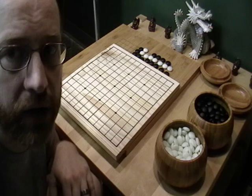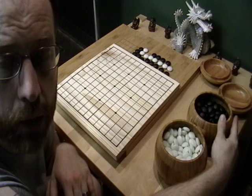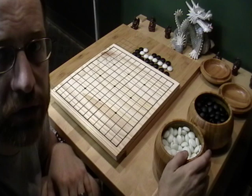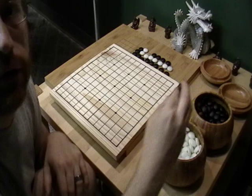Whoever takes black goes first, and whoever takes white gets 7.5 points. The points could be agreed upon, but you want to add that half a point in there. The reason is because there's a definite advantage to whoever goes first, and black always goes first. So black goes first, white gets 7.5 points according to the American Go Association, which is what I'll be going by. Different Go associations allow for different points because of the slightly higher level of play.